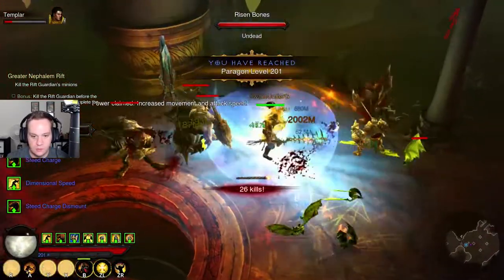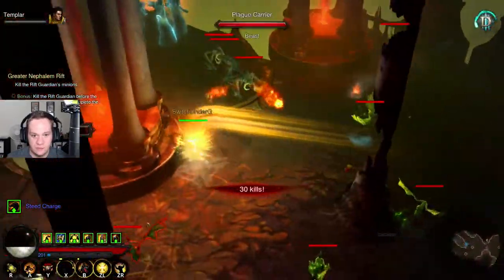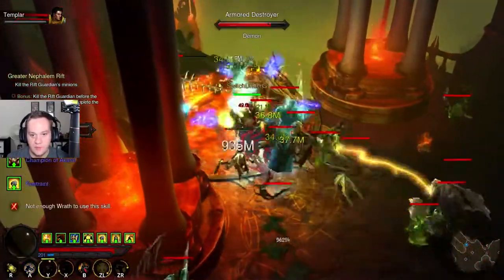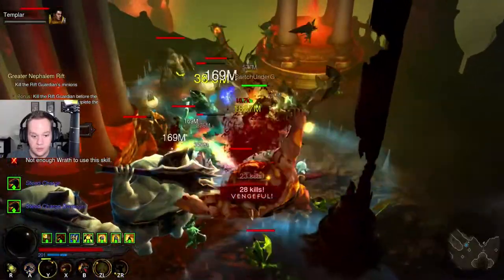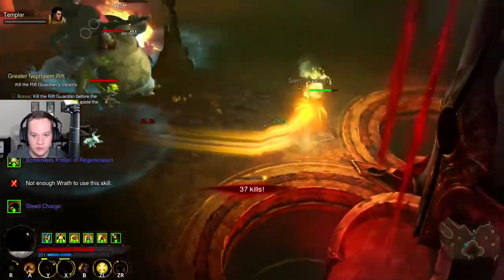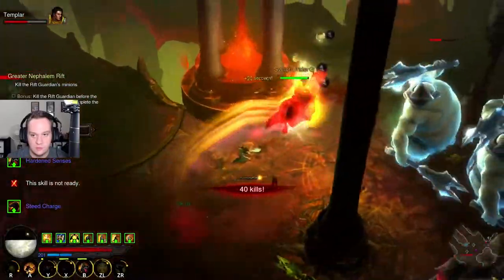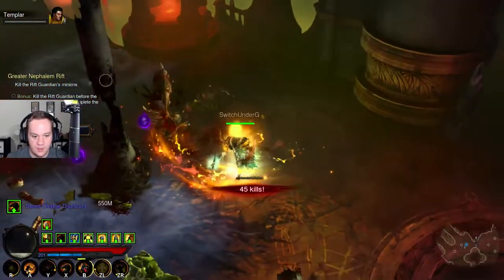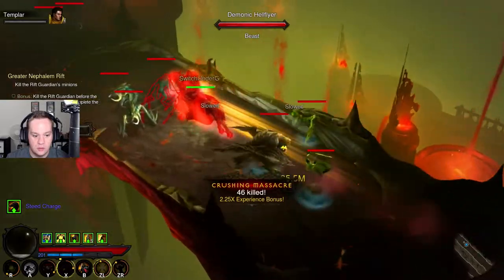Speed pylon — look how fast that is, holy cow. There's a group of elites so we're just gonna pop everything. Double group of elites — this could be bad. We popped our potion. I don't know if we're actually gonna be able to deal with these guys and kill anybody in a timely manner. Got em — good. Get on the horse.